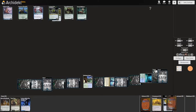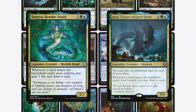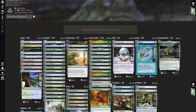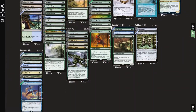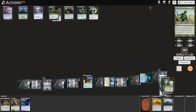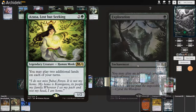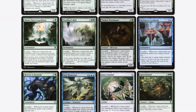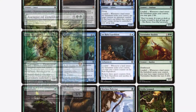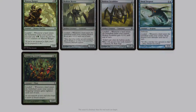I would be remiss if I didn't mention the use of Grolnok for a landfall deck. It's a bit of a stretch and there are certainly better commanders, but Grolnok is excellent for combining landfall with frog tribal or self-mill. Since you can play land cards and easily mill to get those cards, extra land-playing cards are amazing — such as Azusa, Lost but Seeking, and Exploration. And of course landfall cards like Avenger of Zendikar, Lotus Cobra, and more will help make this deck go off.